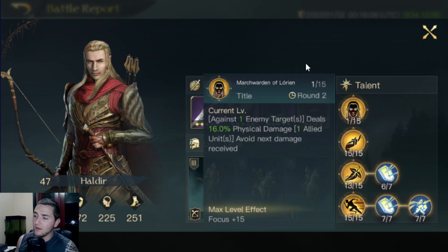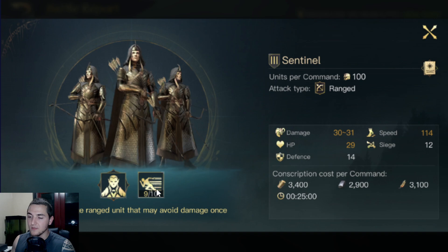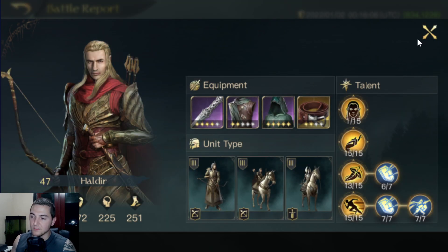And then March Warden of Lorien — he's got one point in here, which gives one of his units every two-round cooldown the chance to avoid the next damage received. Combined with the Sentinels' avoidance already from Swiftness, he's going to have a decent amount of avoidance abilities.